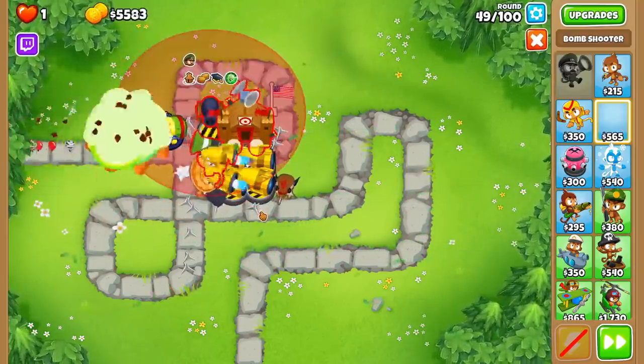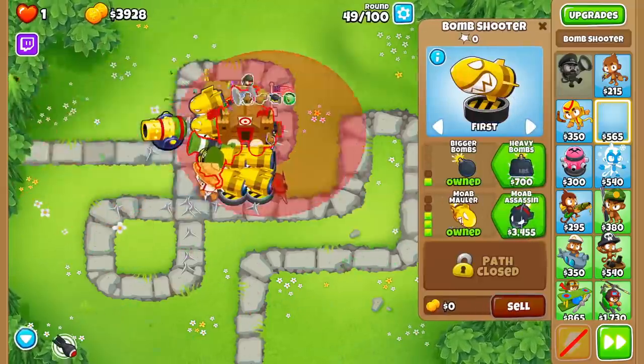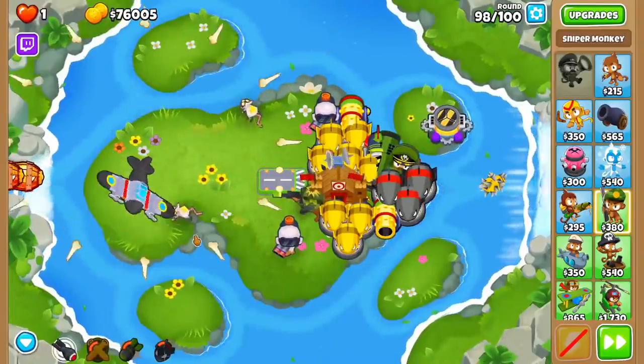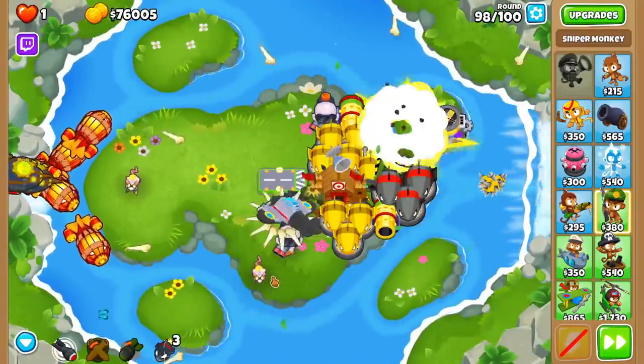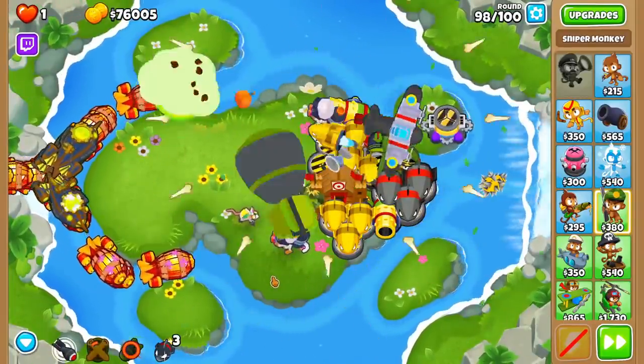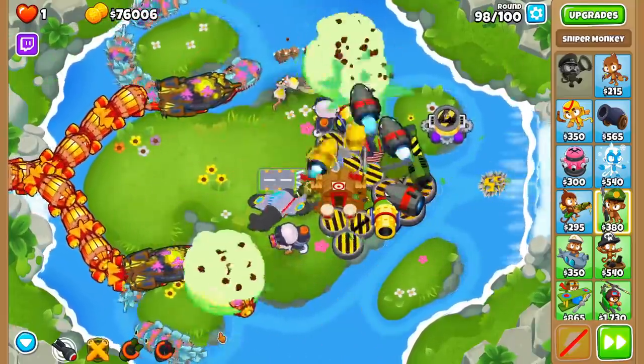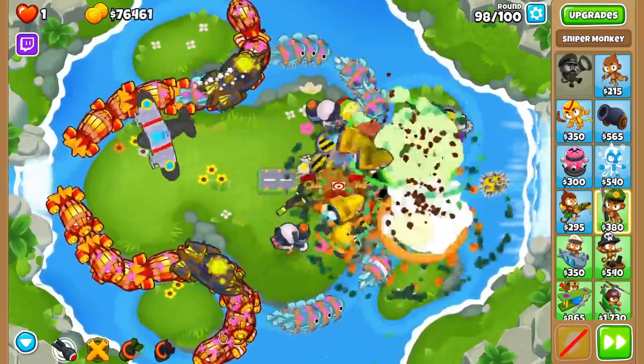Just like frag bombs, the 1 extra damage from heavy bombs just isn't noticeable, and that extra pierce isn't worth it until very late game when you're drowning in blimps. So in rounds 90+, it can be a good idea to upgrade them to 2-3-0s, but typically the money is better spent upgrading them to 1-4-0s for that sweet ability. These 1-3-0 bomb shooters are strong enough to take out all of the blimps in a run, but what about the ceramics?